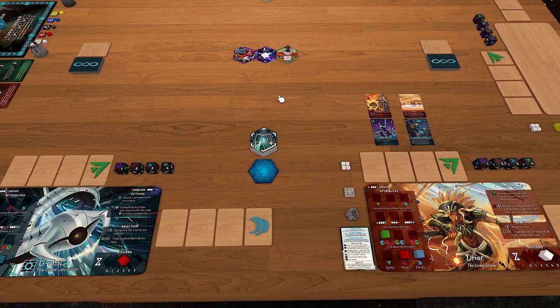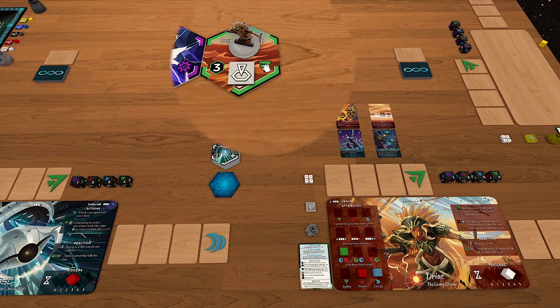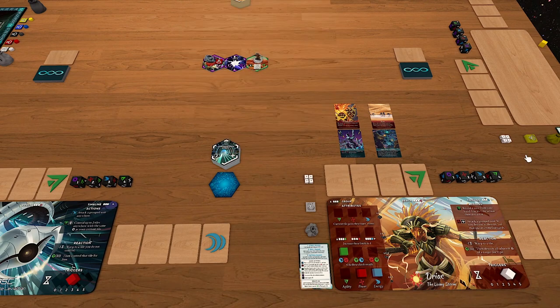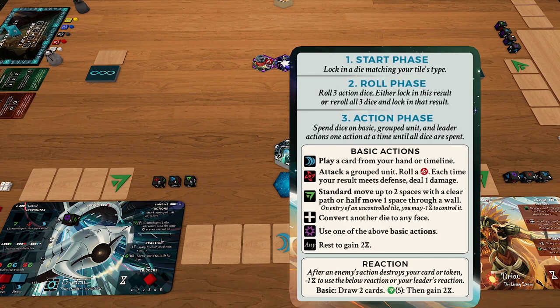Let's talk about game flow. It's actually pretty simple. You look at the icon on your tile — in this case agility — and put one of your dice on your board matching that type. That's called locking it in. DRIAC locks in an agility die, and Cable Leviathan locks in a will die since that's his tile type. On your reference card, that's the start phase — you've locked in a die.